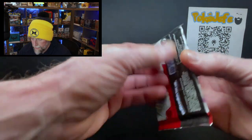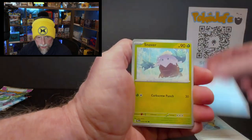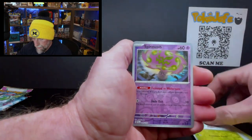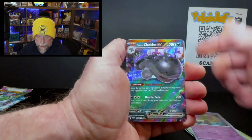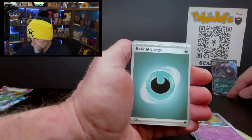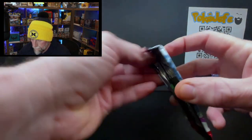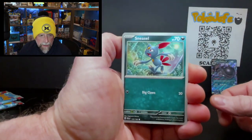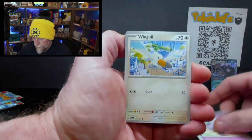Second pack — I do like Paldea Evolved, that's why I switched it up today, hopefully it improves my luck with the hits. We got a Spearomb in the rare, Clodsire... yikes. Hopefully today we can get some variety on the packs. Last few openings I've been a little underwhelmed with the pack selection, so hopefully something a little different than Scarlet & Violet Base.